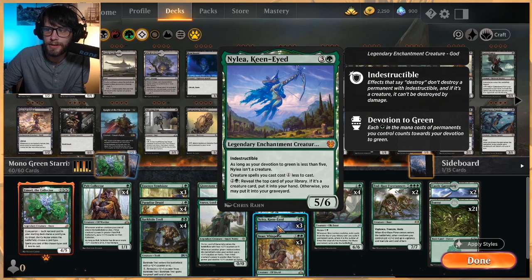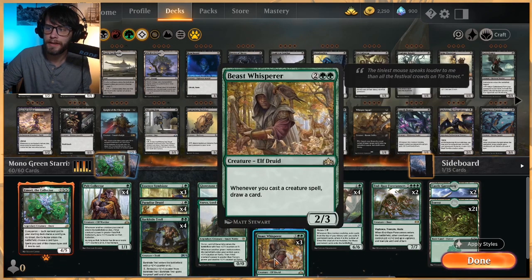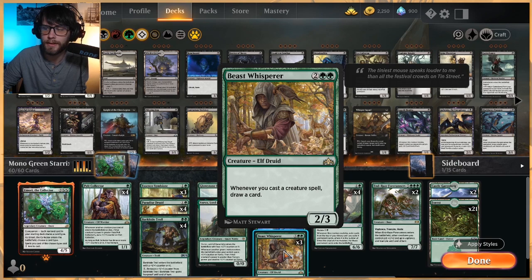Nylia Keen-Eyed is a card we haven't seen a ton of lately, but it cheapens all your creature spells and is a five-six indestructible if you've got a lot of devotion. You can pay three and reveal the top card of your deck — if it's a creature you put it in hand, otherwise into the graveyard. We've also got three Beast Whispers, and the fact that it's cheapened by both Amori and Nylia is nice because it keeps the wheels turning.